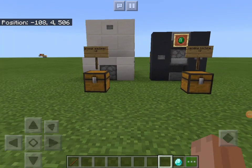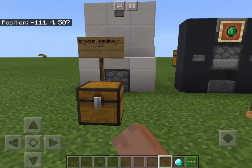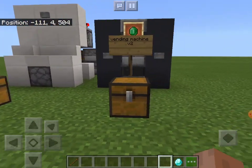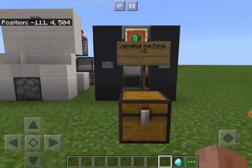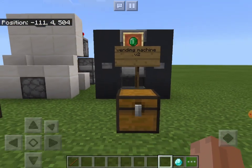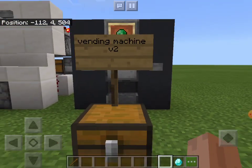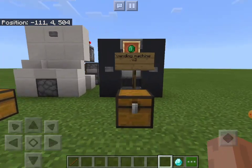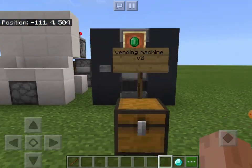Today we are going to be making an armor clipper version 2 and a vending machine version 2. For my previous episode, my vending machine, you could pay anything you wanted — dirt, sticks, or anything like that. But this time, you have to pay a diamond.